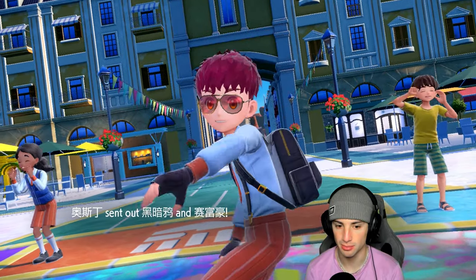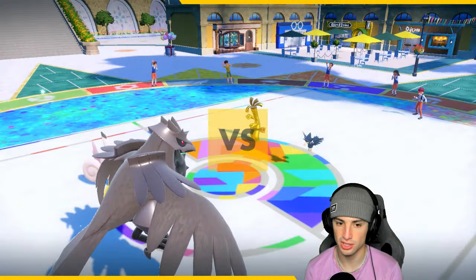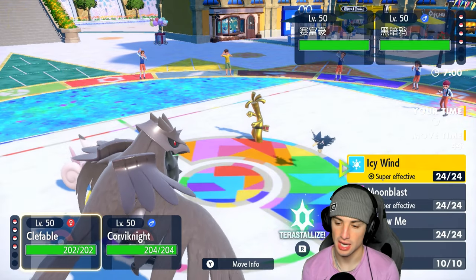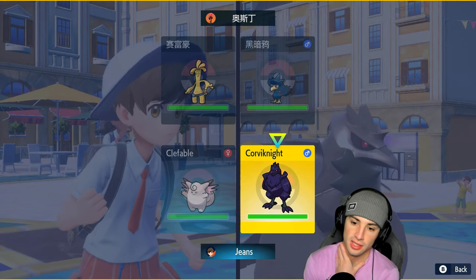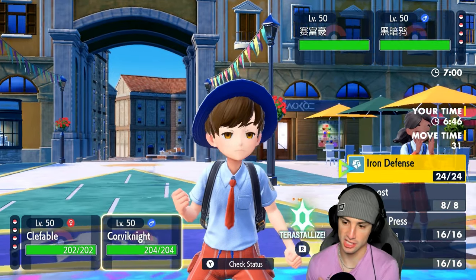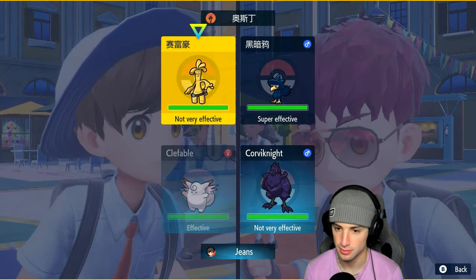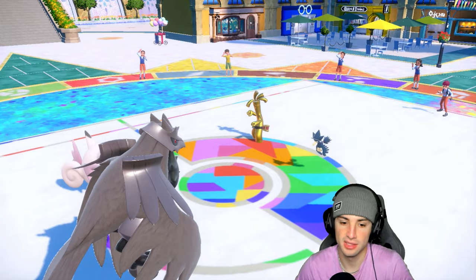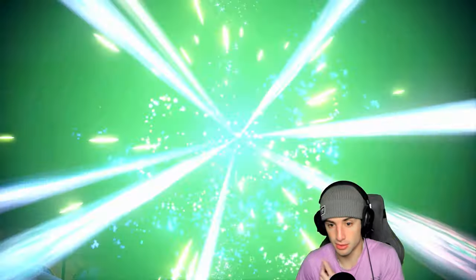I'm a bit scared if they lead Dragapult, since Dragon Darts can bypass the Fairy type and target Corvinite instead. They end up leading Murkrow and Goldigo. I should probably Terastalize Clefable and go for Iron Defense on Corvinite, but Murkrow might have Haze, so instead I'm going to Terastalize and double down into Murkrow to deal damage before it can Haze.